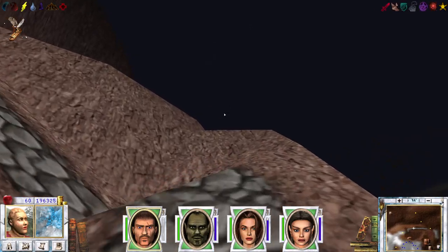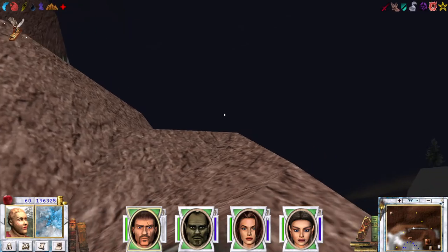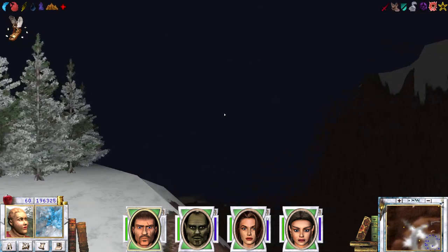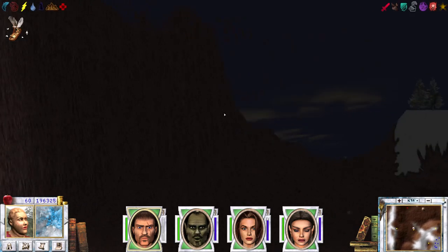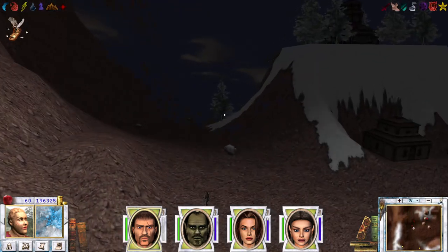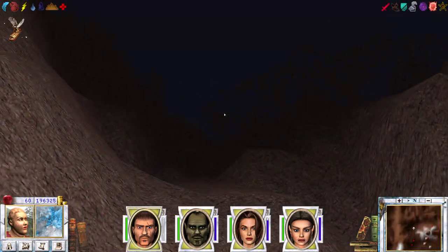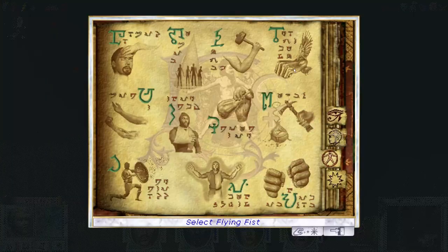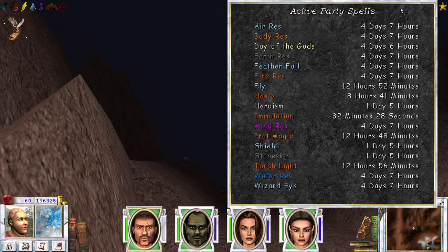Here we go. I have killed most enemies in this area besides the Hydras because they are too much - the loot is too bad and it's too tedious. I've got the Obelisk in this area, and won the Archimage, so that's good. Some of the townspeople are afraid of us but that's not a big deal right now. We will visit the Labyrinth. All the buffs are on for a long time still.